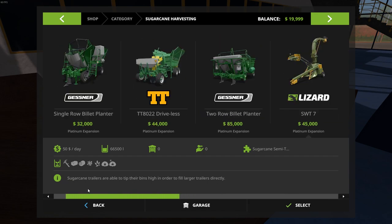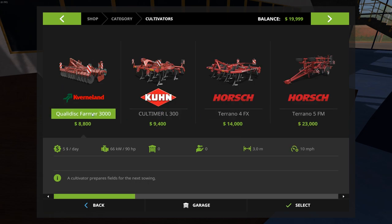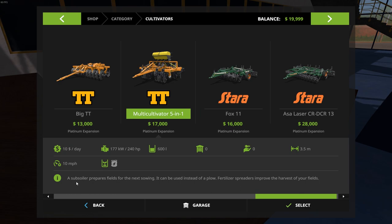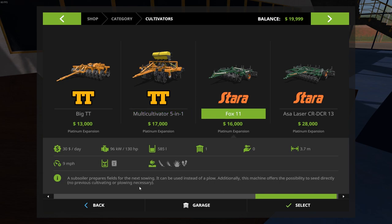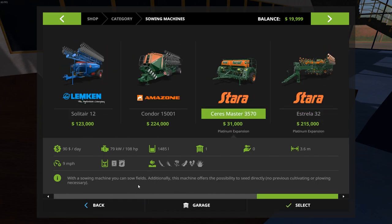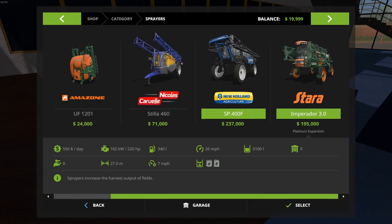Look at these two! Next we've got this auger wagon that comes with the Platinum Expansion Pack. We got some more cultivators — looks like quite a few extra cultivators from TT and Stara, ranging from 13 all the way up to 28,000, this one with a 4.9 range. Pretty darn good. We also have one that does subsoil cultivating, plus some sowing machines — two of those from Stara, one giving us 14.4.